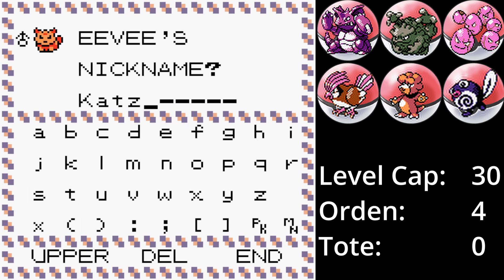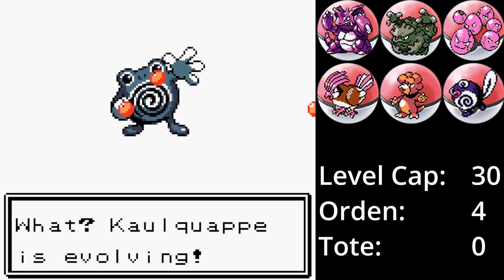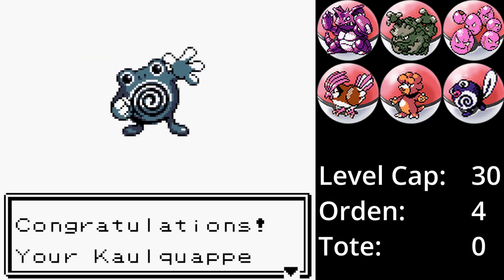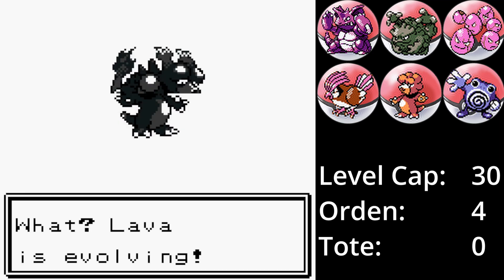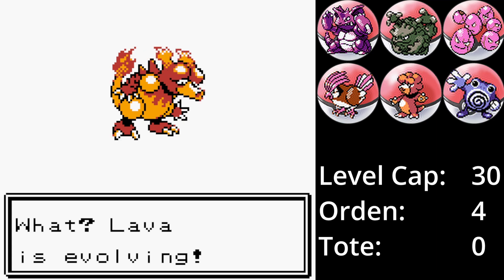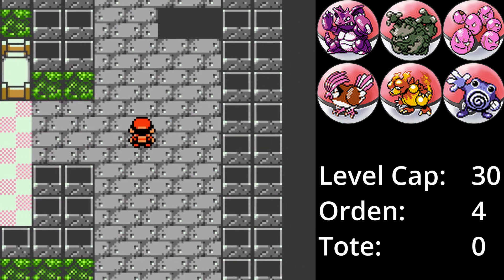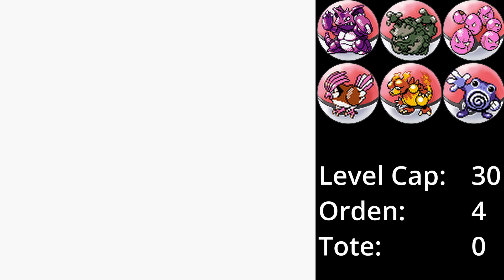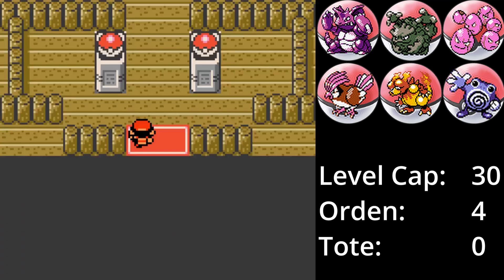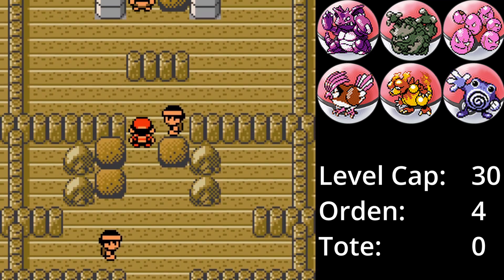Bis dahin kommt Katze in die Box. Zurück in Oliviana City kämpfen wir uns noch rasch durch den Leuchtturm, damit wir den geheimen Trank aus Anemonia City auch direkt mitnehmen können. Durch die Erfahrung entwickelt sich Kaulquappe zu Quapuzzi weiter und Lava zu Magmar, womit es auch endlich genutzt werden darf. Nachdem wir mit Jasmin gesprochen haben, verlassen wir den Leuchtturm. Auf dem Weg nach Anemonia City passiert nichts Großartiges und wir gehen direkt in die Arena.